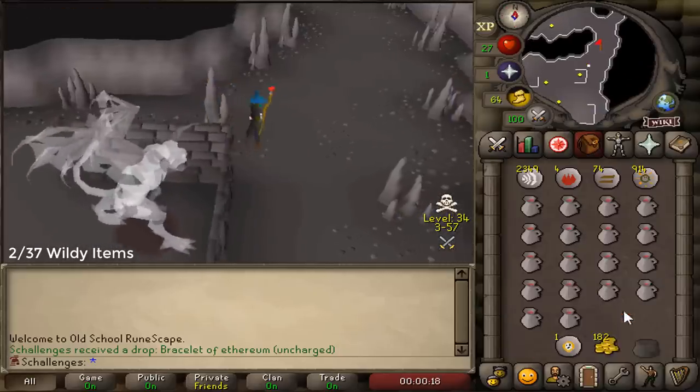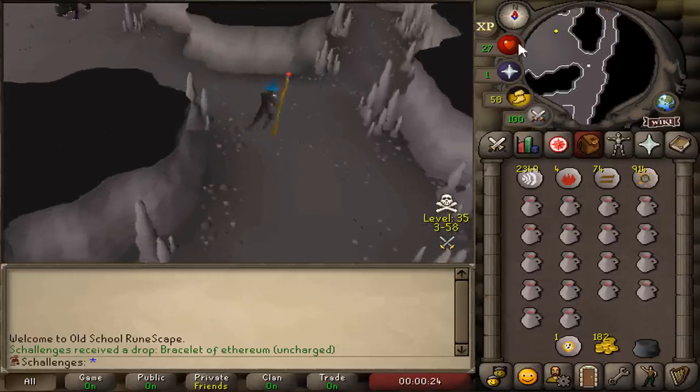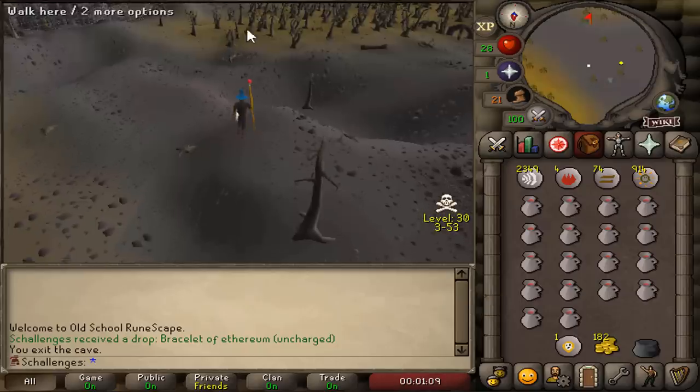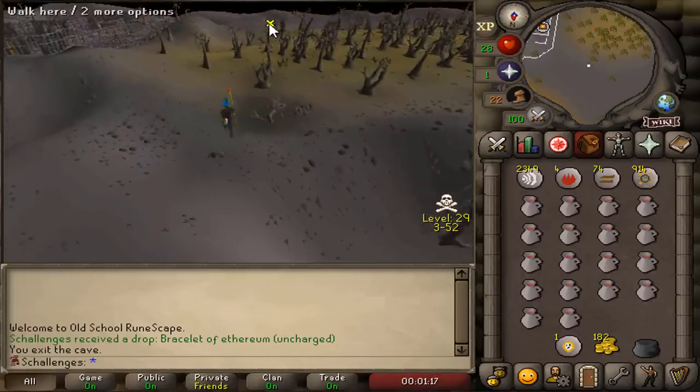We got it — we got the bracelet! The challenge has been completed. A hardcore Ironman with a bracelet of ethereum — that's such a flex. 158 kill count for this bracelet, and we actually did get ourselves four super restores as well, very useful.